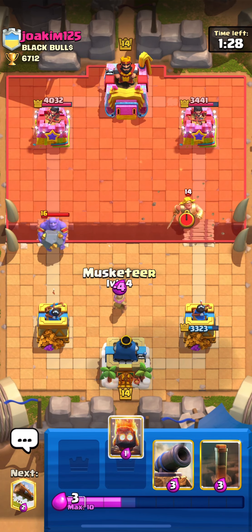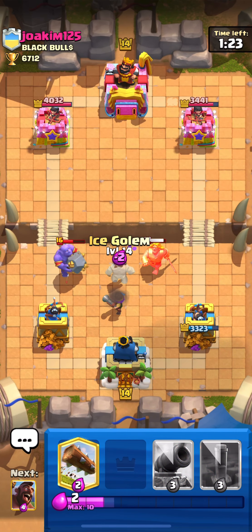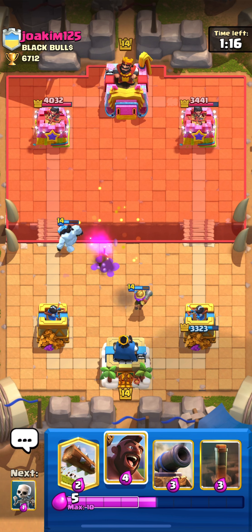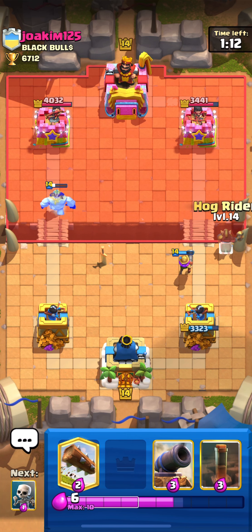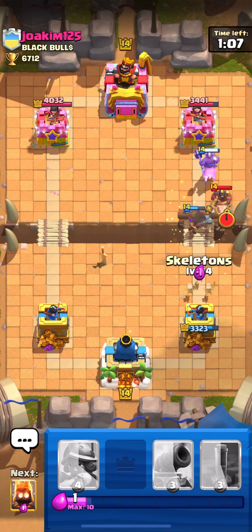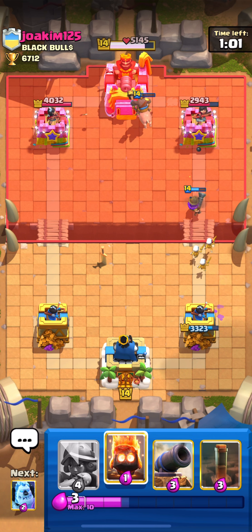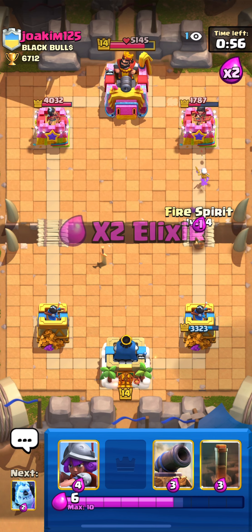I'm already gonna put my musketeer here and fire spirit too just to get the dash of the golden knight. Right now I know that he's really low on elixir, so I'm probably gonna go with hog on the right lane with the musketeer. I have my log in hand too. He tornadoes to the king tower — I'm just gonna defend the hog with skeletons here.